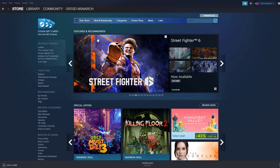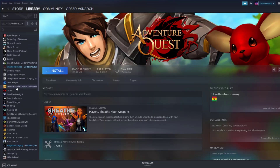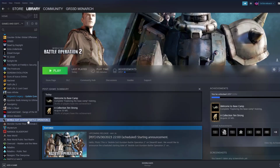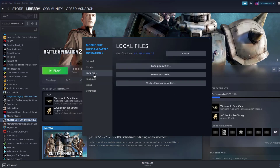To verify game files, open your Steam Launcher and click Library. Find the game, then right-click and select Properties. Choose the Local Files tab and click Verify Integrity of Game Files.